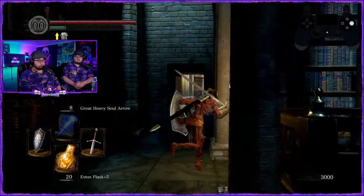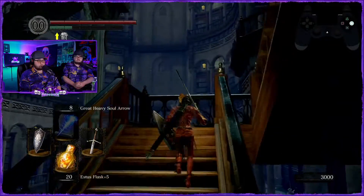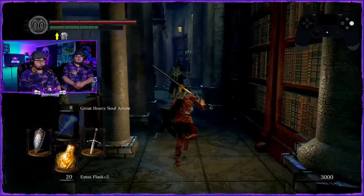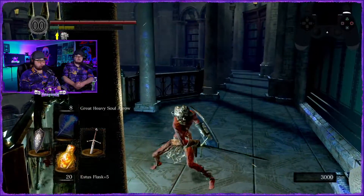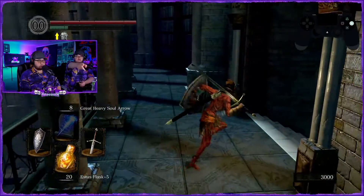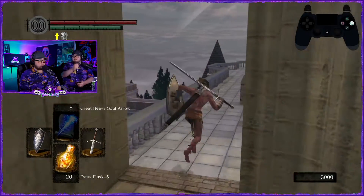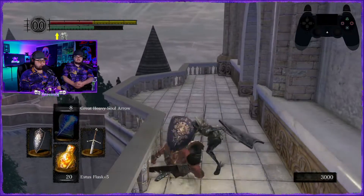Go up the next stairs all the way up. Left, left, and then this is the doorway to get in — actually go up to the right and to the right again, then down. Keep going because we're going to go rescue Big Hat Logan so that you have access to his spells.